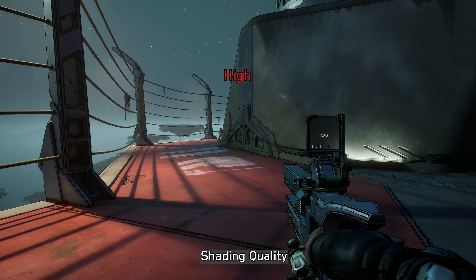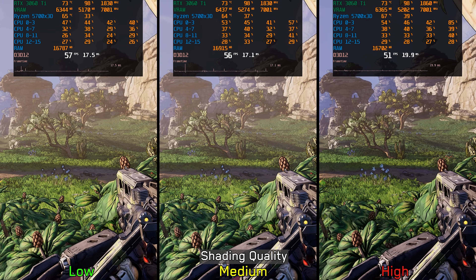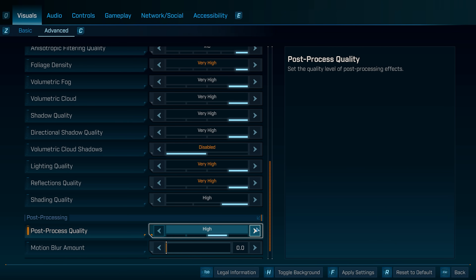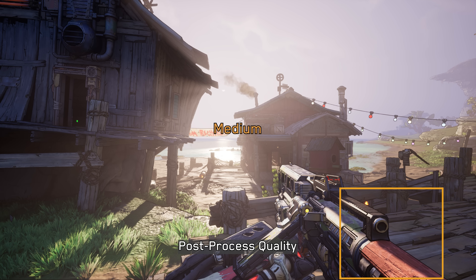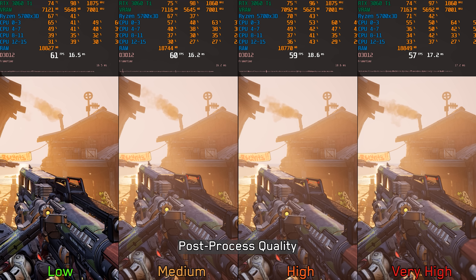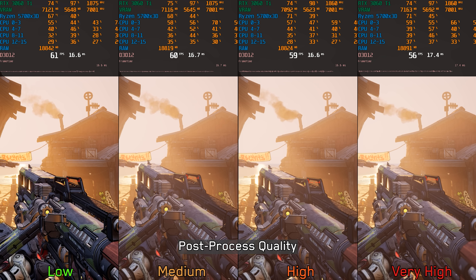Shading quality controls detail level on surfaces and materials; at high, foliage also animates more smoothly and naturally compared to low and medium. Going from low or medium to high results in about an 8% performance drop, so medium is recommended. Post-process quality: moving from low to medium enables bloom and lens flare; high adds a subtle depth-of-field effect, while very high increases its intensity. There's roughly a 6% drop from low to very high, so recommend medium or high depending on whether you prefer the depth-of-field effect.